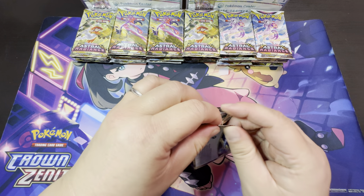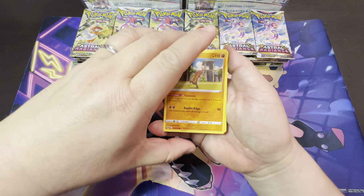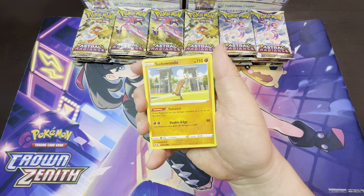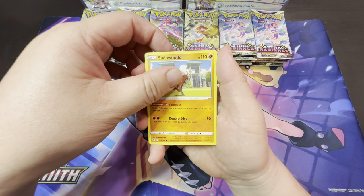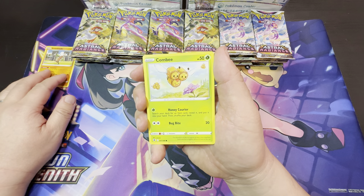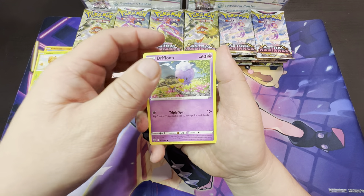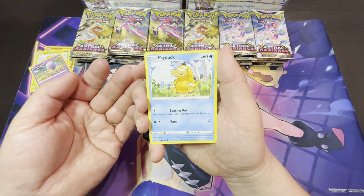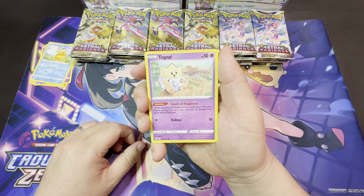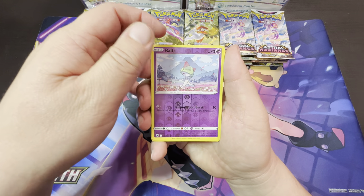I'm having so much trouble with this one pack — why is it so hard to open? From Astro Radiance, the two main cards that everybody wants to collect are the full art alternate art Machamp V from the main set, and then from the trainer gallery set there's the Starmie V. I haven't pulled either of those yet on video; I think I've only gotten the Starmie V before I started recording.